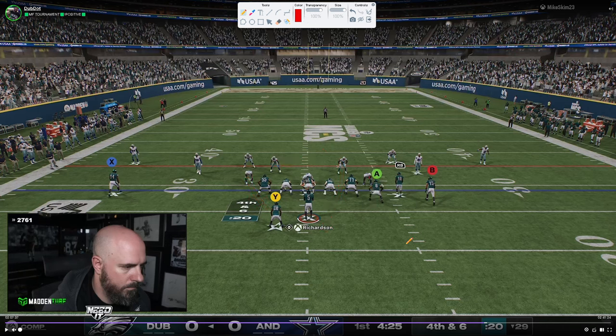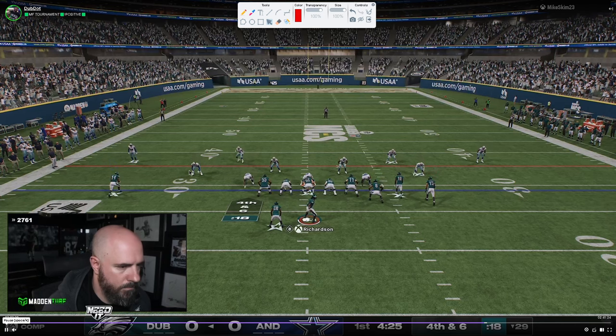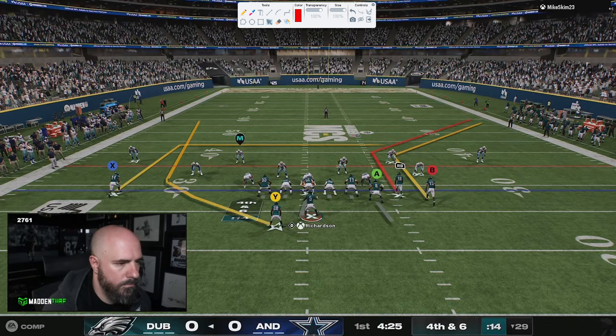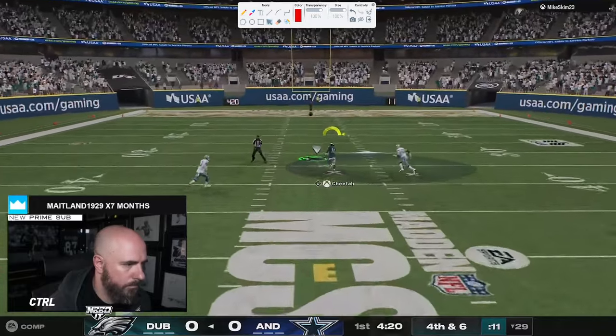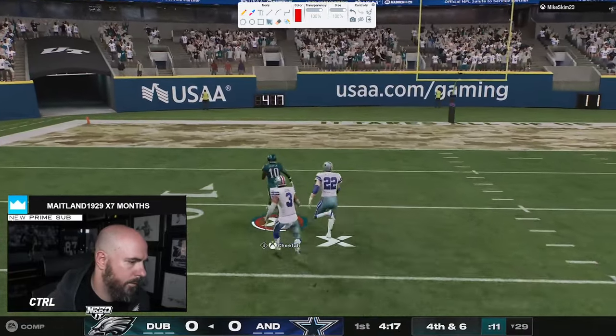Situationally, what Skimbo typically does — and he's done this for a really long time — on key situations like fourth and shorts, you'll typically see a cover two style defense. Why? Because we're trying to basically just take away the 10-yard area of the field, and because he always has a really good blitz, this is a pretty good strategy. In this year's game these deep halves really fan out well for corner routes, but it does leave you susceptible to seam streaks. I believe Dubby is in Colts and Skimbo's in Bears. I personally think Skimbo might be a better defensive player than an offensive player — every year he seems to get good stops against good players.